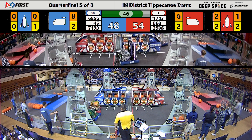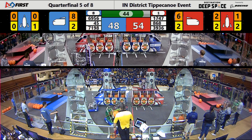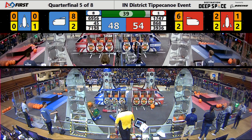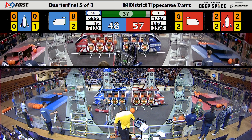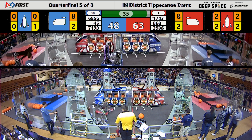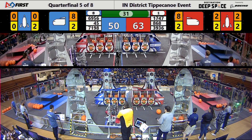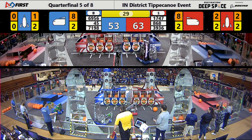Spears and Gears is starting to head over to the red side of the field to play a little bit of defense up against the Techhounds. There's 40 seconds left, and each alliance is neck and neck, divided only by 10 points, which can be changed by just a couple of cargo or hatch panels.